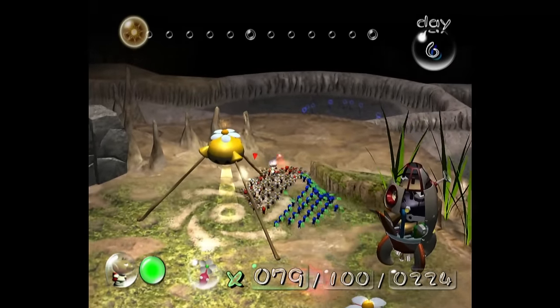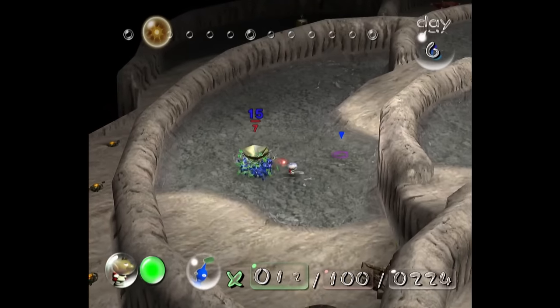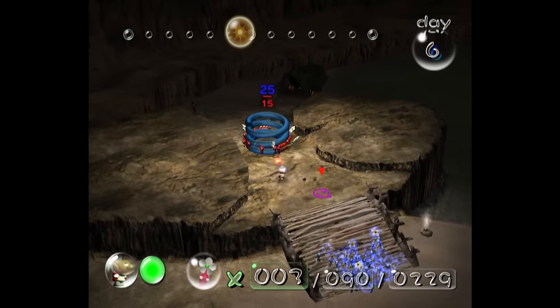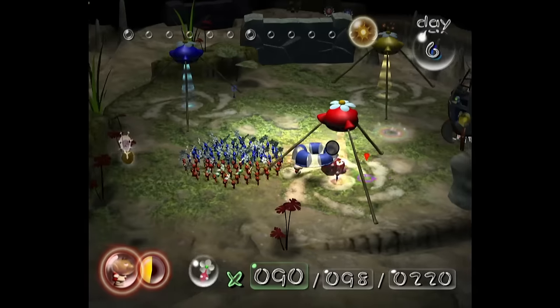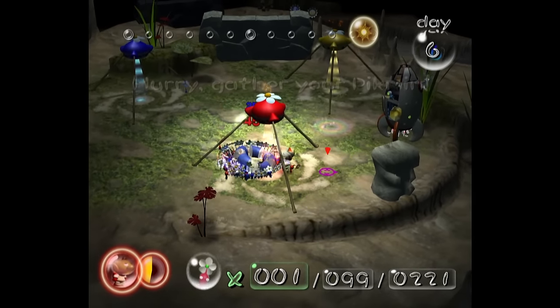On day 6, we go and grab every easily accessible part in the Forest Naval: the number 1 Ionium Jet, gravity jumper, anti-dioxin filter, analog computer, and space float. Every single one of them obtainable without a single throw.